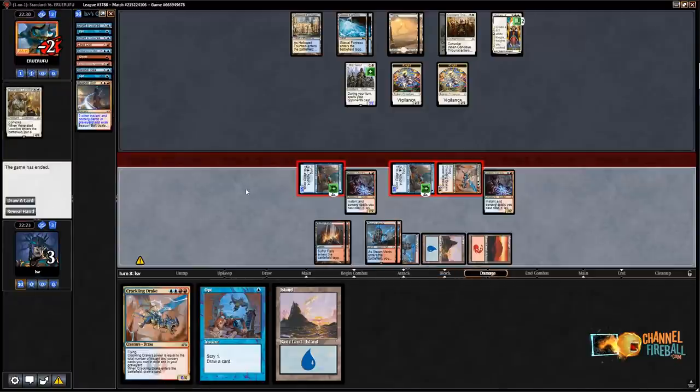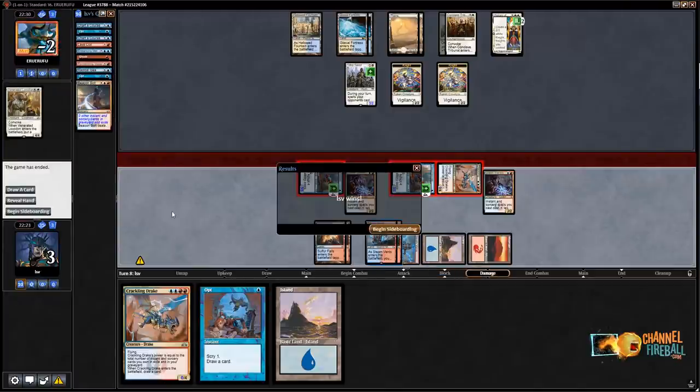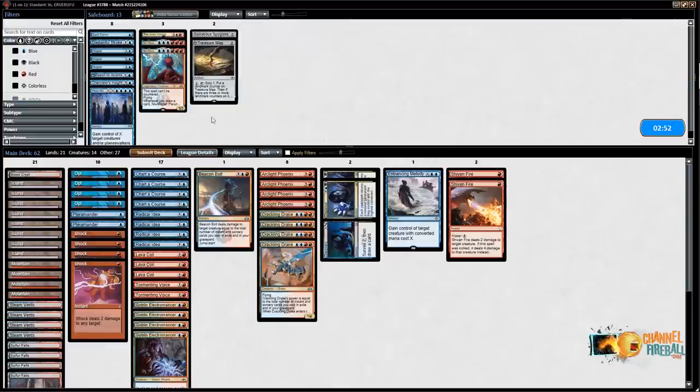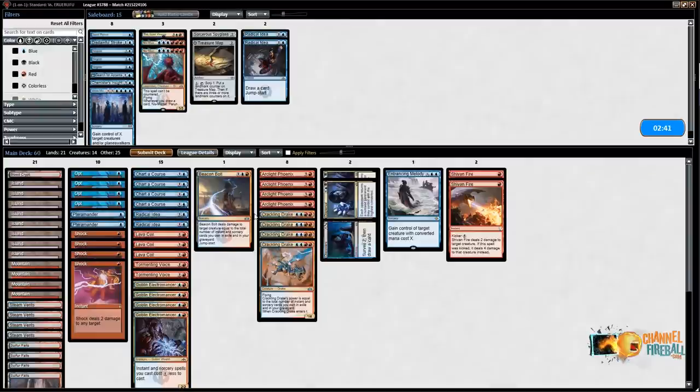Let's put in some Shevan Fires — that's about it. This deck's not actually looking to side a whole lot more than that. Take out two Radical Ideas because those are the slower cantrips, and the Phoenix plan is less good against this deck. You're just looking to kill all their stuff early, then play some Drakes or what have you. That should do it.